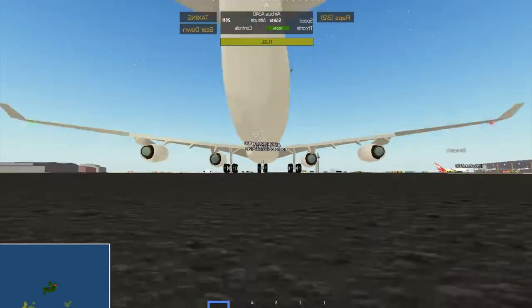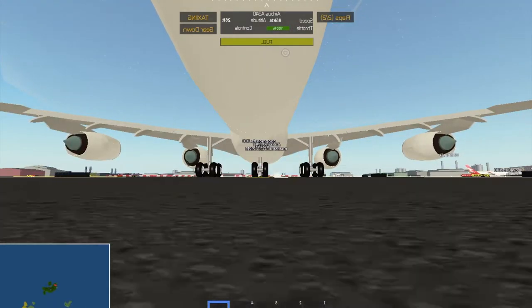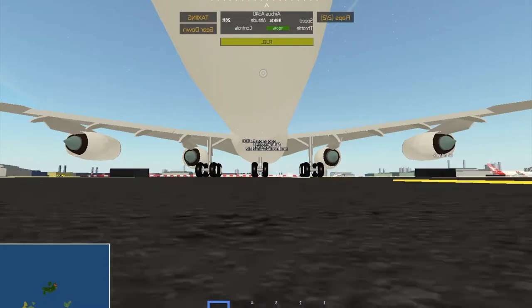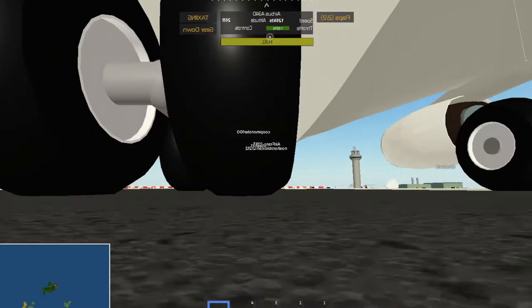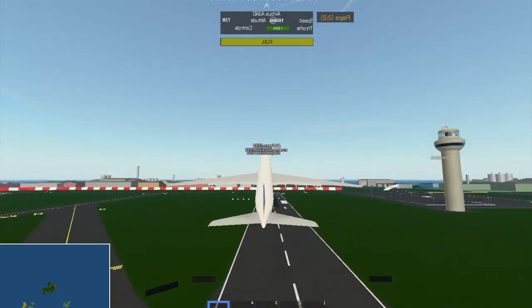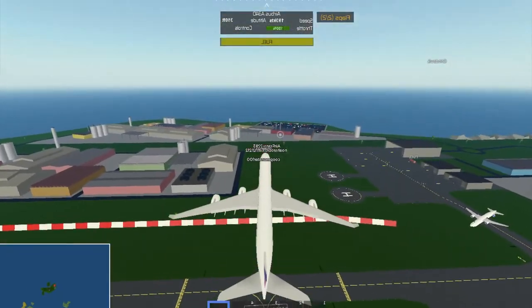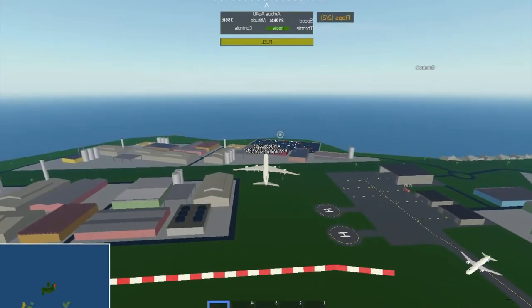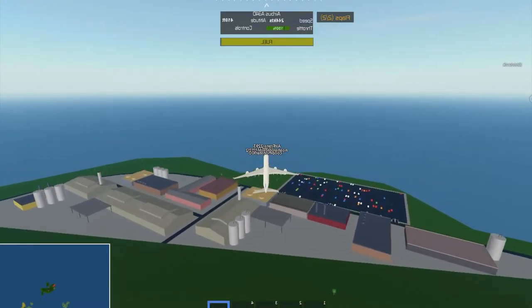I'm putting my flaps up and we don't have that much runway this time. In this game, you basically put your camera like this and put your flaps all the way. I will be leaving a link in the description to this game, by the way. Come on, take off! It's going to do it at the last second because there's barely enough runway. We are currently taking off now!